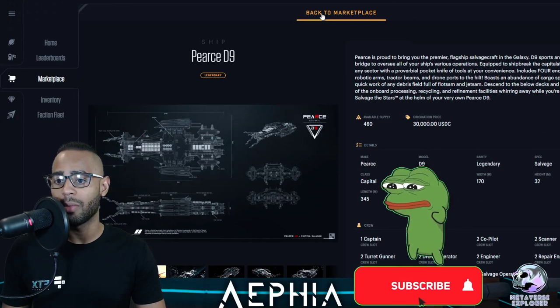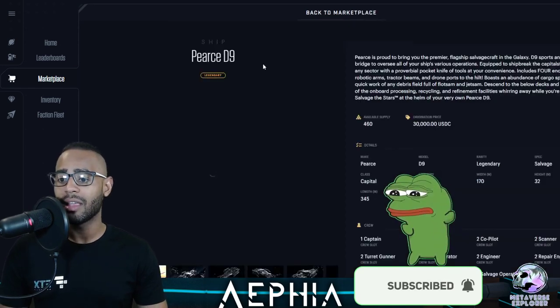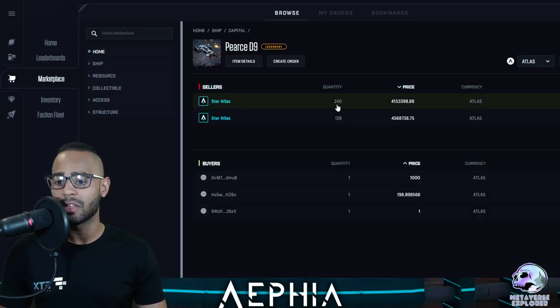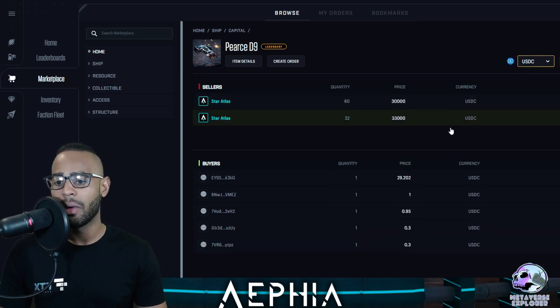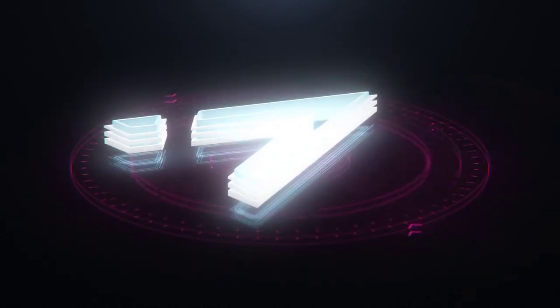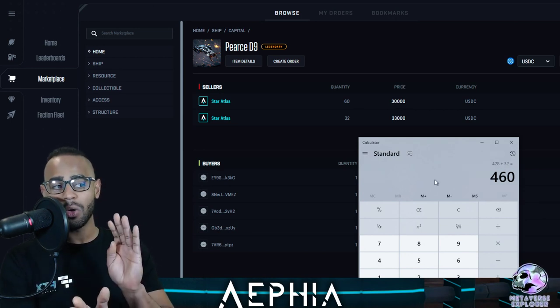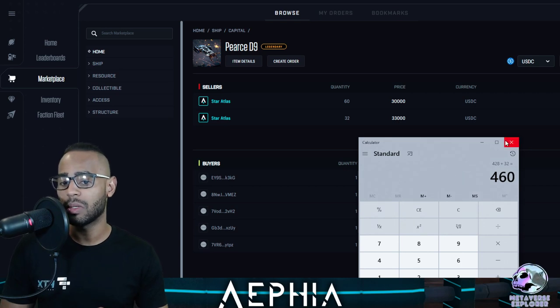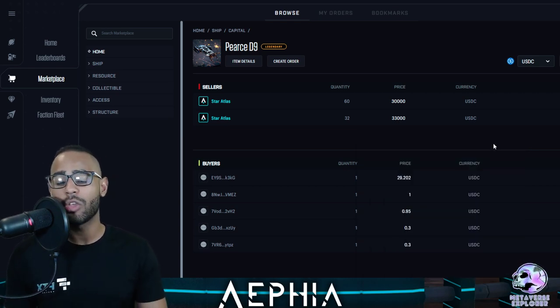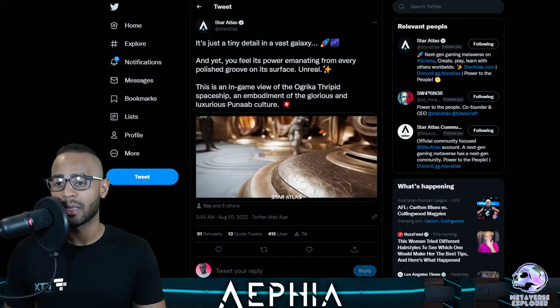Let's check how many have sold on the marketplace. There are 460 of these — 240 here, 128 there, plus 60 and 32 — totalling 460. No ships have been sold. None of these ships have been sold, which is quite unfortunate but expected. No one has $30k lying around during a bear market, so that's not a surprise.